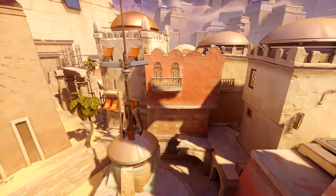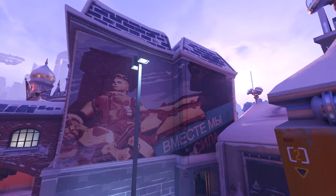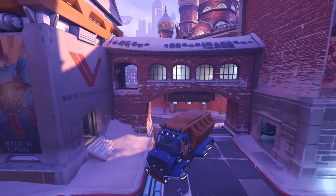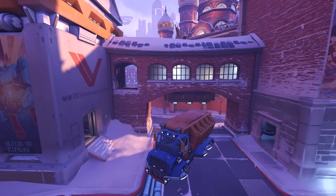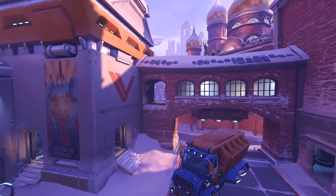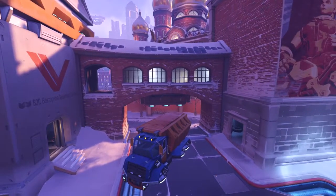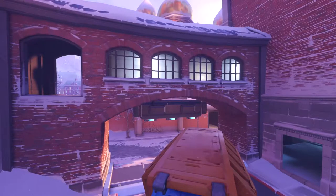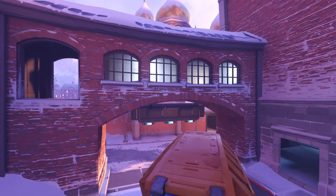Volskaya Industries — Zarya's home in Russia. Here we have the very first choke point on the map, definitely the worst one. You have to go through here, you have a little window like Hanamura, there's this big truck cover for the defender side, but not as bad as Hanamura. I'll give this one a C as well.